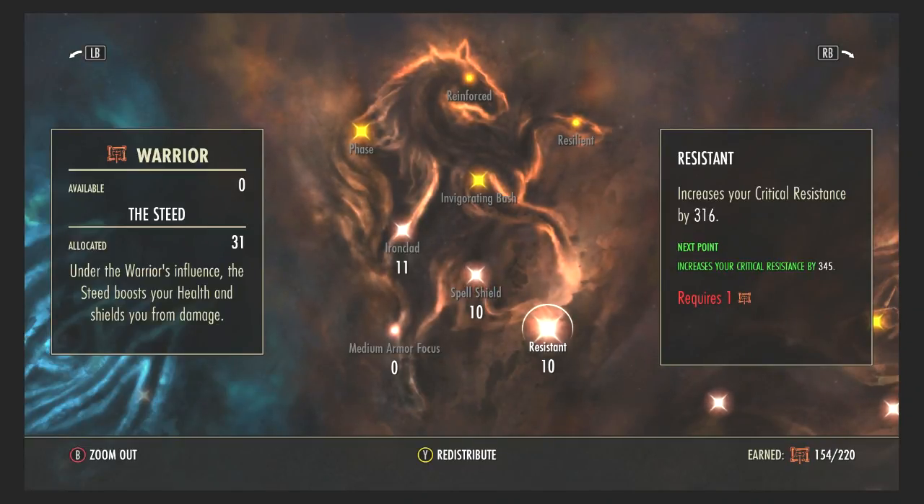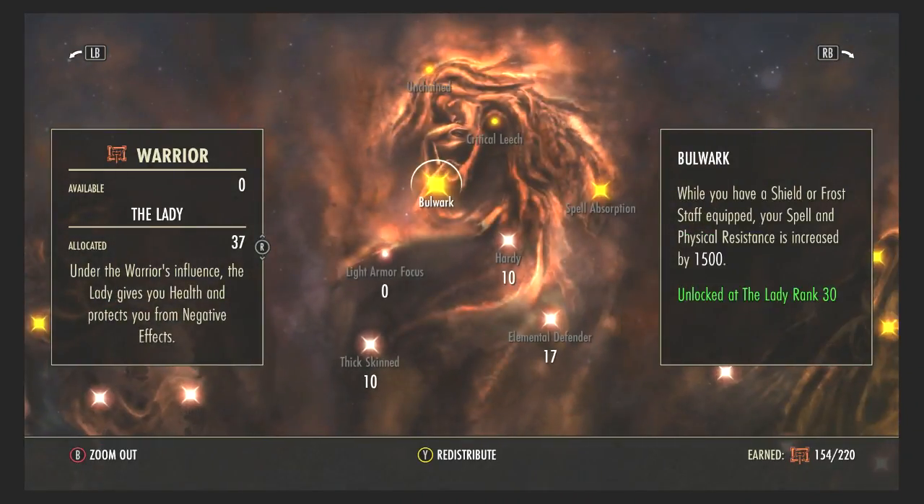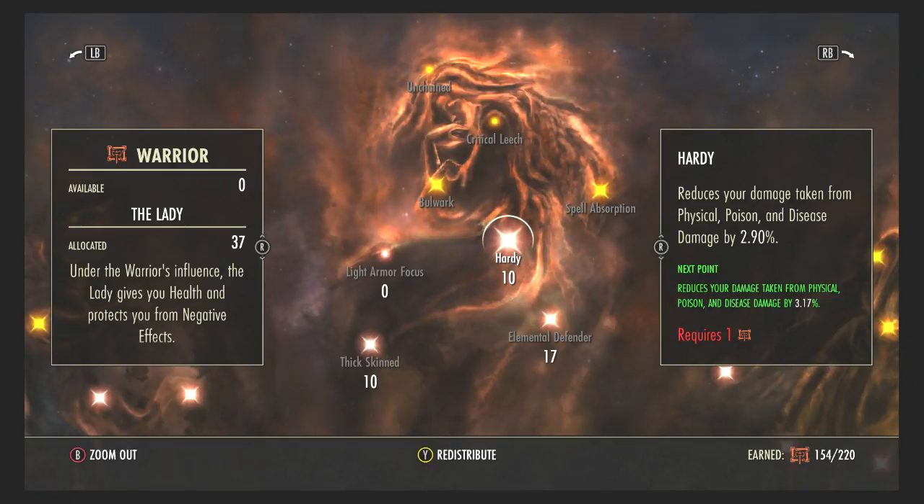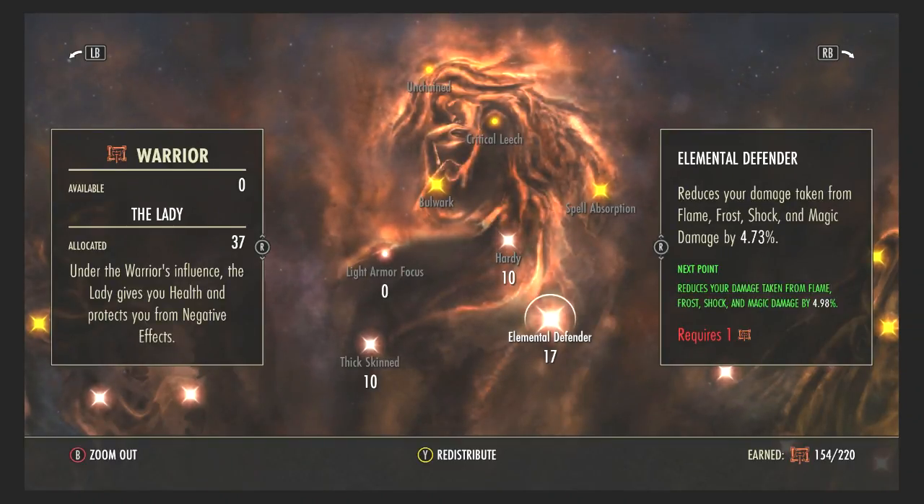Resistant increases your critical resistance, which is good for a tank, but again shields take most of that off so you don't need too many points here. Moving on to the Lady in the Warrior — I use Hardy and Elemental Defender. Hardy reduces your damage taken from physical, poison, and disease damage. A few points help but my shields handle most of that work anyway.